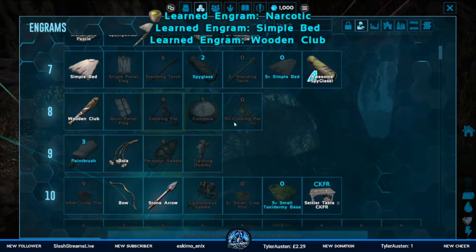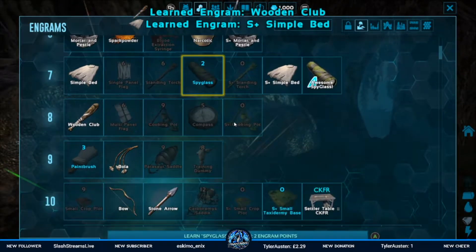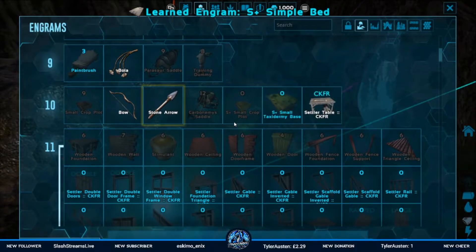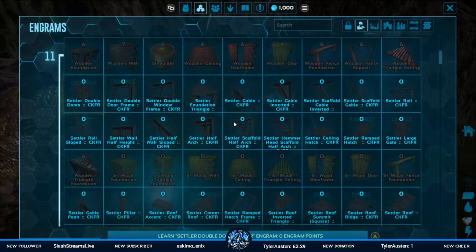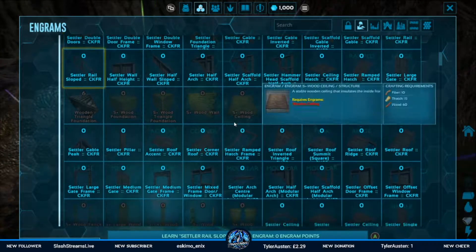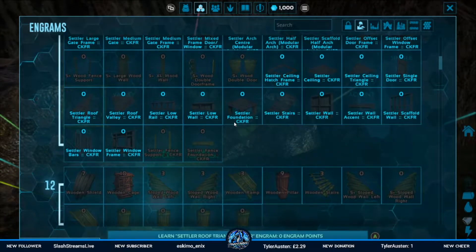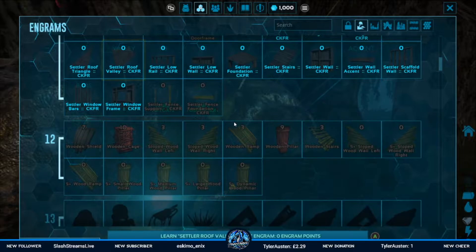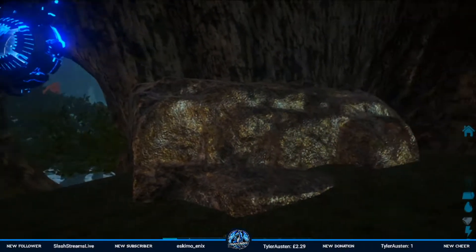I probably didn't really need a wooden club just yet. I keep forgetting my S+. I'm not going to bother with all of this because you can actually learn it in the table that I've already built. So we don't need to learn all of that castle keep stuff. Okay, so that'll do.